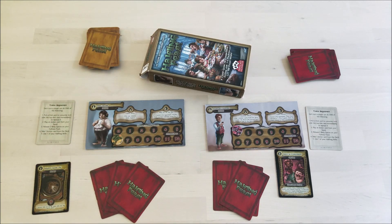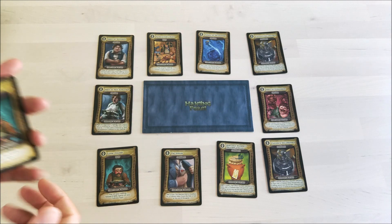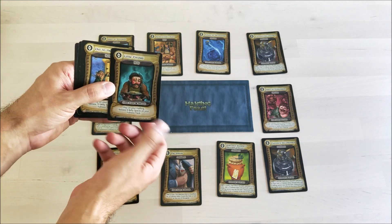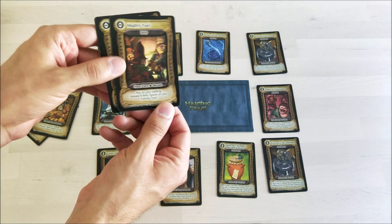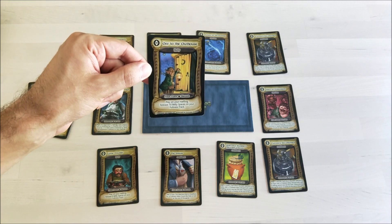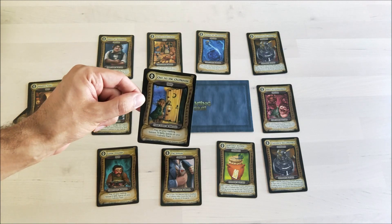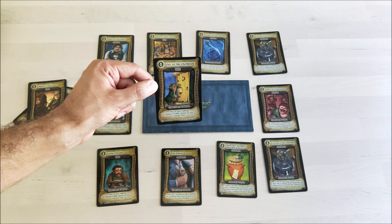Let's have a look at the components a bit closer to check quality, but first a bit about the theme. The game isn't really serious — it's quite comedic in tone. We have cards like Little Trump which gives us six belly spaces, Satisfactory Burp which gives four, Mighty Fart which releases eight, and Off to the Outhouse where you sneak away to drop a few things, giving you ten belly spaces. The theme is quite comedic, kids will love it, and it gives me a chuckle every time.